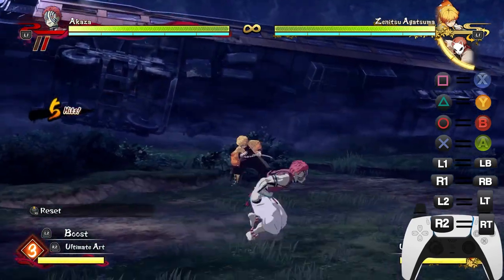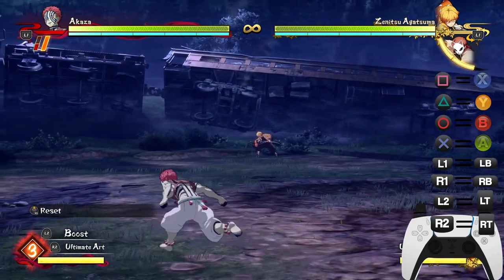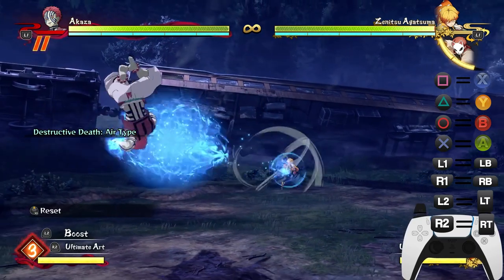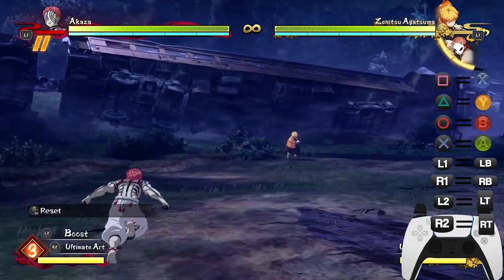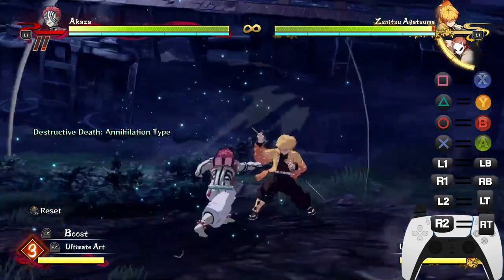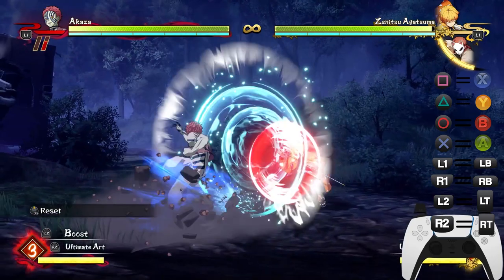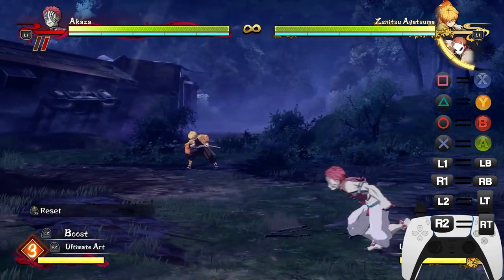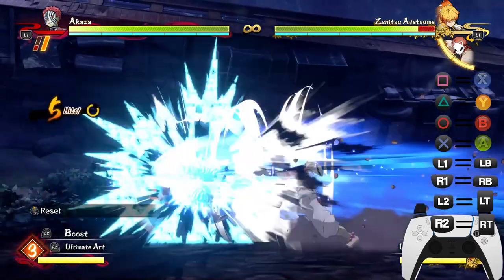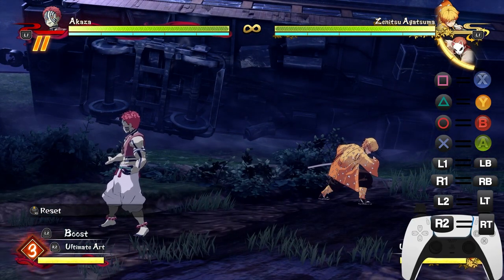Even if your opponent is running away — say Rengoku players who just want to run away and bait mistakes — you can give them a taste of their own medicine using the air-type projectile. Boom, they have no choice but to come to you, and when they make the mistake you can punish them with the L1 move or the new mechanic moves. Akaza has so much to offer in terms of offensive guard pressure and offensive options.